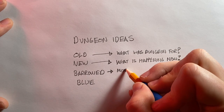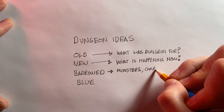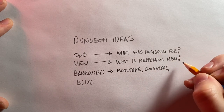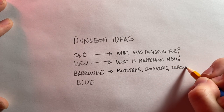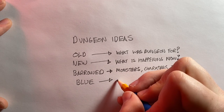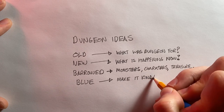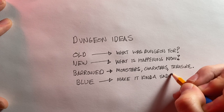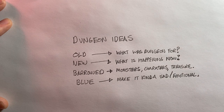For something borrowed, this is where you steal like an artist. Open up the monster manual, think of your favorite movies or video games, and just start putting things you like that kind of go along with the old and the new — borrow liberally from all of your favorite stuff. The fantasy role-playing hobby is already kind of a pastiche. And for something blue, just make something that's kind of sad, something that gives you the blues, something that makes you feel something. Tolkien was particularly good at this — there was always something sad or haunting or pitiable about the people and situations in his books.